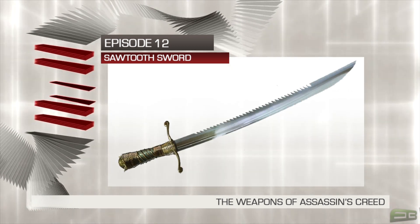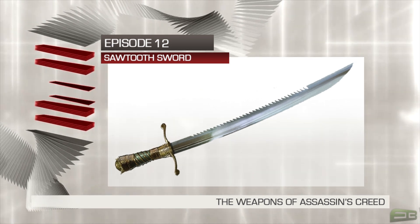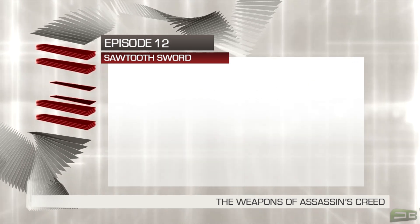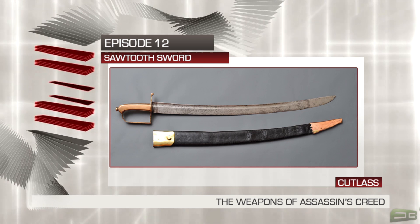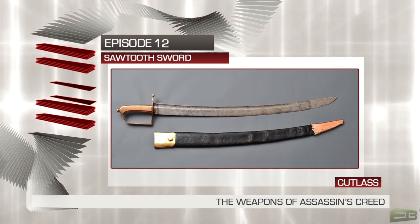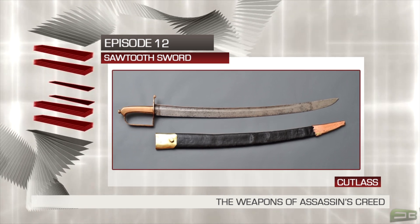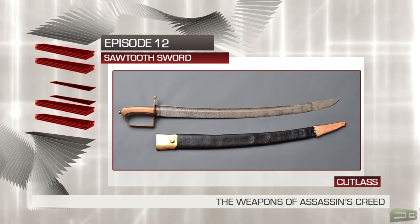As with most of the weapons portrayed in the franchise, the Sawtooth Sword draws on inspiration from a variety of sources, the first of which is the Cutlass. The Cutlass was a common naval weapon featuring a short, broad sabre, with a straight or slightly curved blade sharpened on the cutting edge and a hilt often featuring a solid cupped or basket shaped guard.